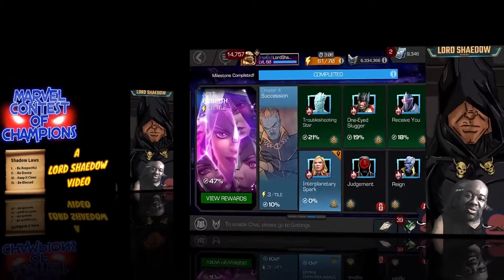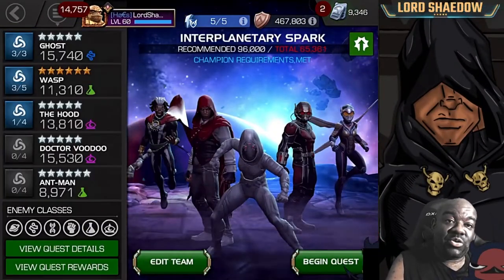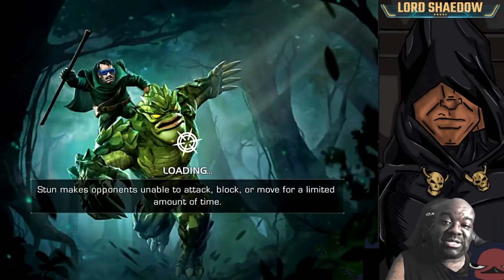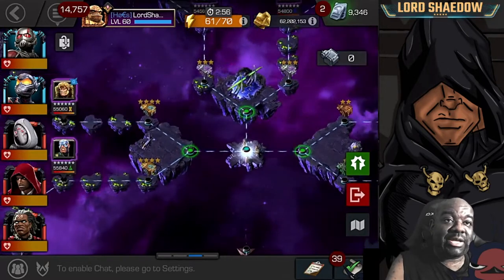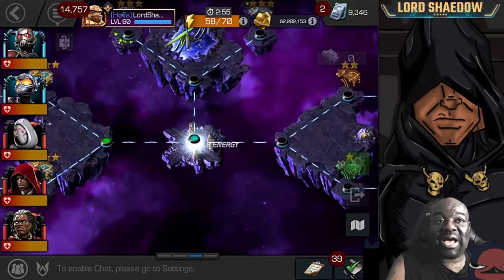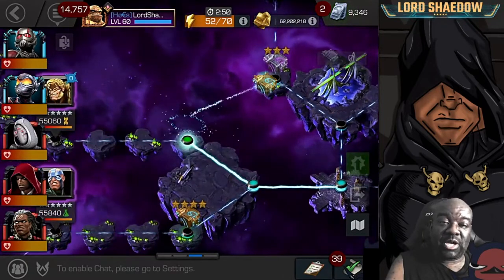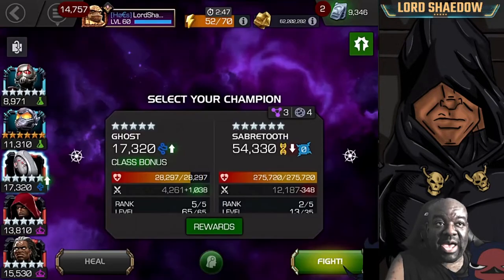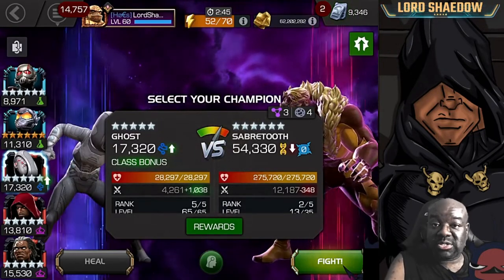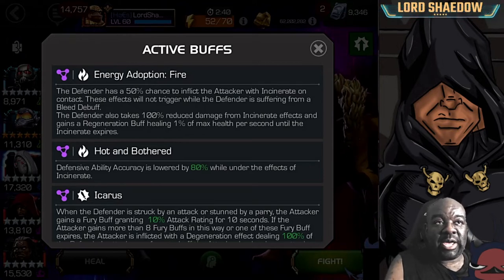Hey everyone, Shadow here, and welcome to another Marvel Contest of Champions video. In this video we're going to be going through Act 6.4.4. I'm going to show you the path that I think is the easiest for your initial clear, and that is this path right here — it starts with Sabertooth. Here are the nodes you have to deal with: basically energy adoption fire, which is incinerate.